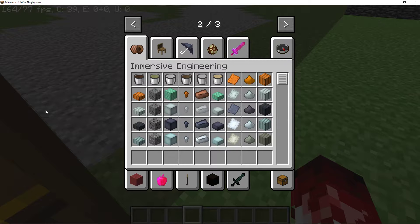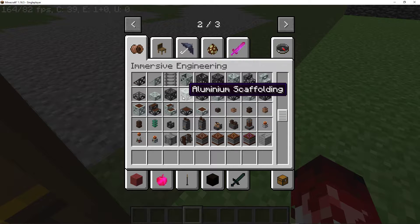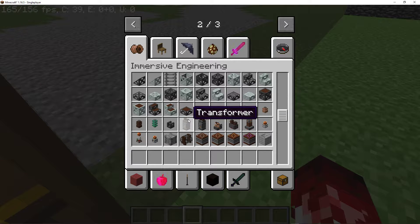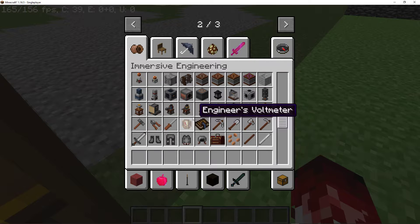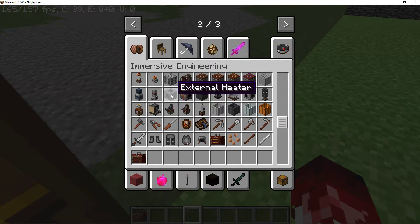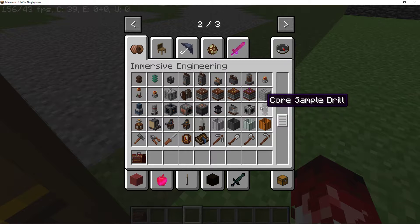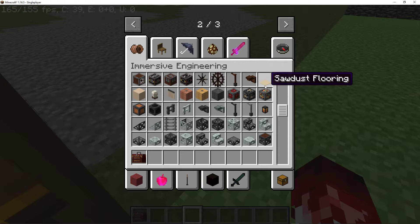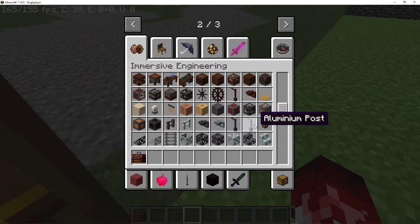Immersive Engineering — I'm still trying to figure this one out. I kind of know how to build a light pole, but I don't know how to do so much about it. But I know you can build a treadmill out of it with the conveyor belt stuff. Conveyor belt. Where are those?